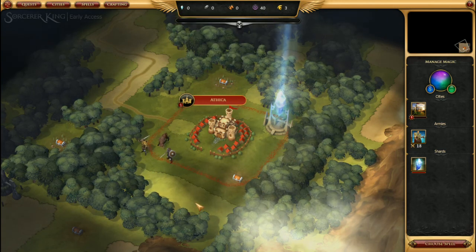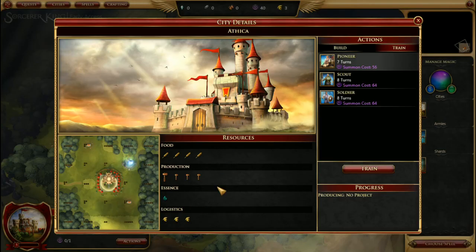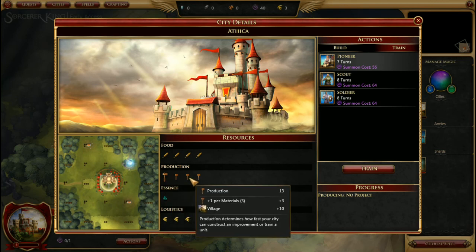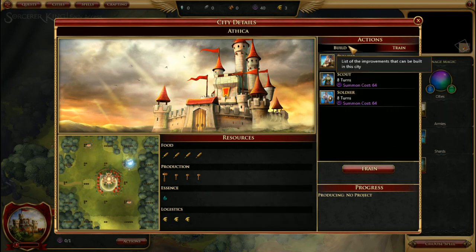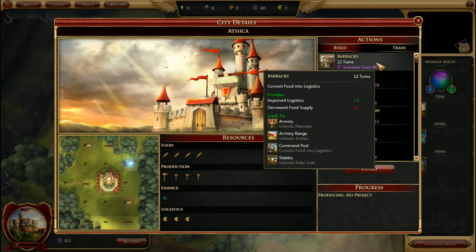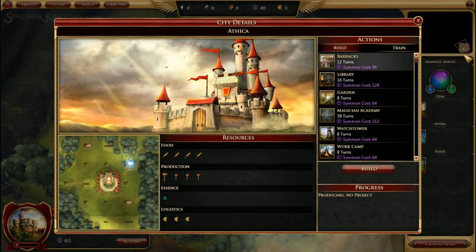Next, left click on your city and go down to actions, and you can see what it is capable of. This is very civilization-esque, at least the older versions. You have the option to build a number of things: barracks, which improves logistics, decreases food, and opens up some new units to be built.